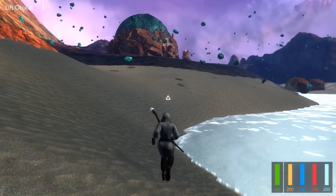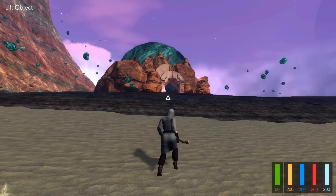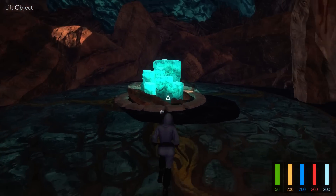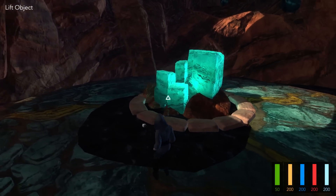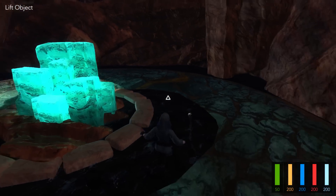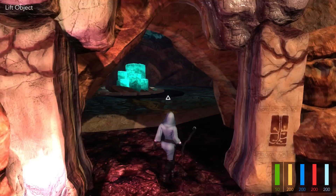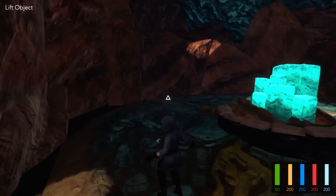Besides those features, there's one last thing I want to show you about this floating island — this dome temple thingy. Currently it has a very special effect. There's an echo effect in here. What's supposed to happen — every other time I've tried it — is these crystals make music. The closer you get to them, they make louder music. It's bugging out right now, but if you own the Alpha and haven't noticed that yet, check it out. Just walk up to it and there'll be beautiful echoing ambient music.